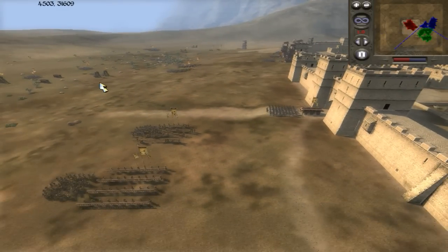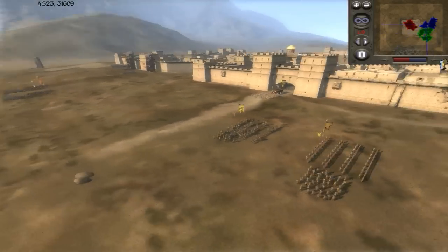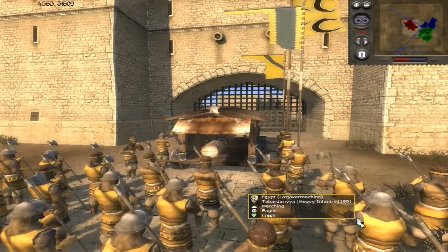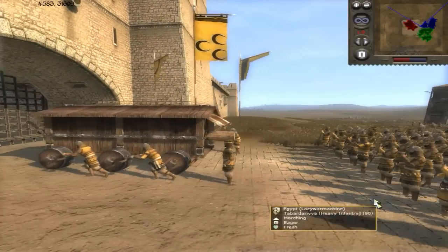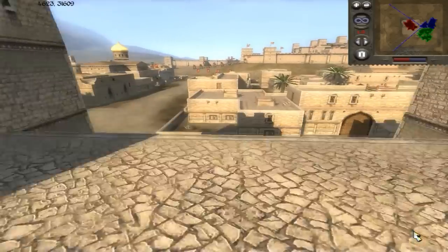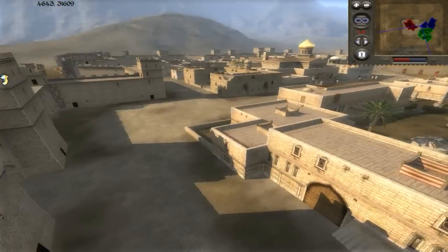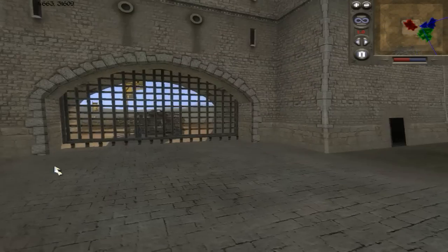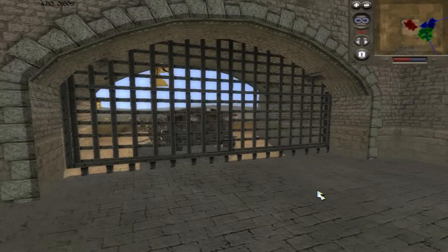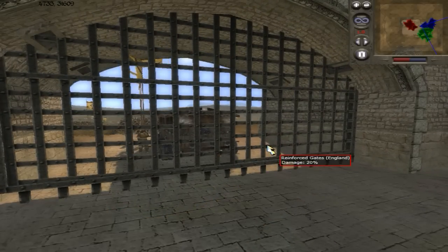We're going to start claiming the walls — moving in with more of our units, more trebuchets, and a battering ram pushing up on the main gate. We're taking this unmolested, or so it seems, but it's not going to last forever. You can see what's staring at us from the distance — the enemies are definitely preparing for the counter assault. This is the calm before the storm.